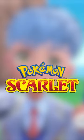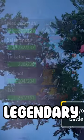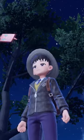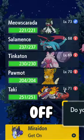How to dupe infinite items in Scarlet and Violet. First, equip your battle legendary into your party, then give the legendary the item you want to dupe. Ride the legendary and then get off of it and put it back into your party.